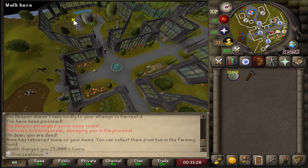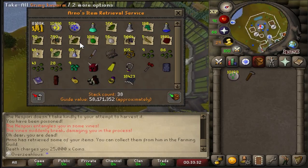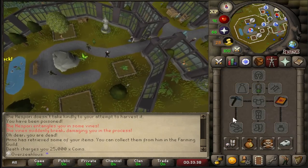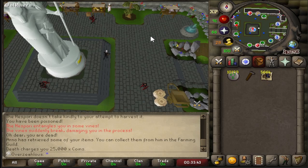Alright, I am beyond stupid. I did forget something — I completely and utterly forgot to grab the Mithril Ore. I don't know what's going on in my brain. Anyway, back to do some smithing with the correct inventory this time.